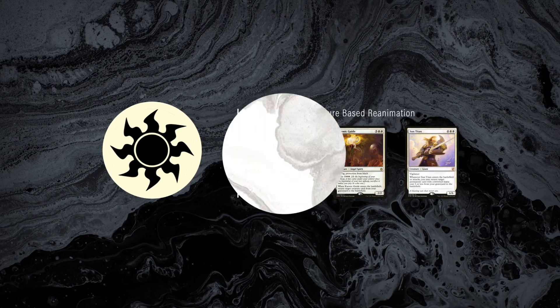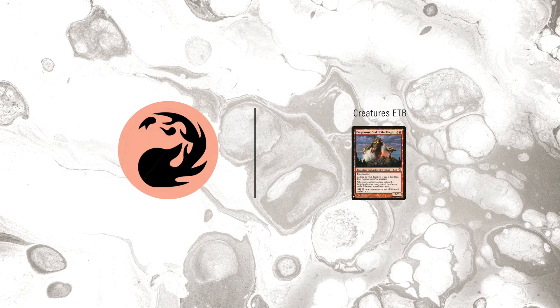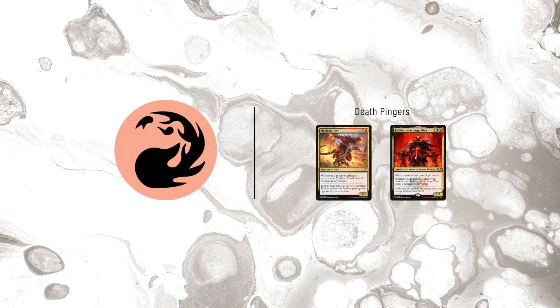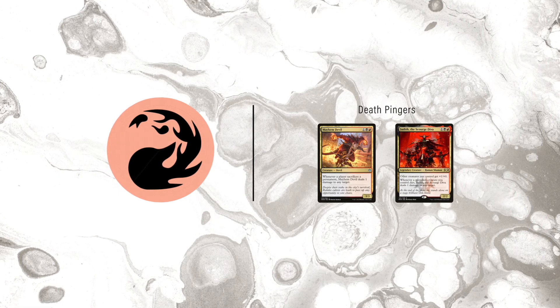With so many creatures entering the battlefield, red can add Purphoros to quickly take over a game. Mayhem Devil and Judith the Scourge Diva are also incredibly powerful here since you can direct the damage to any target.